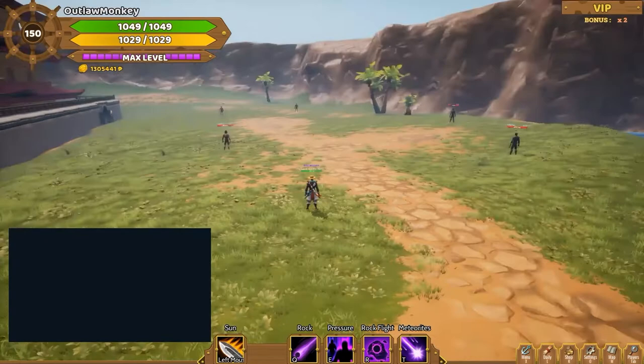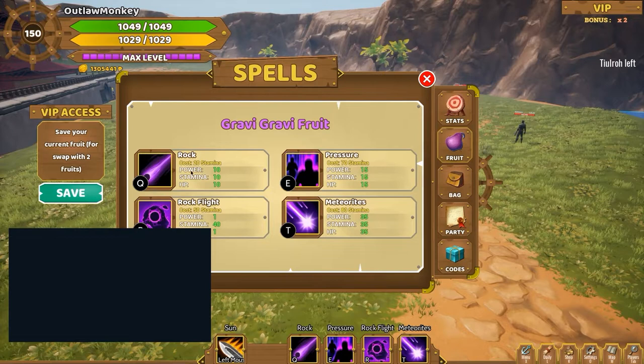Hello everyone! Today we're gonna take a look at the Gravifruit. The Gravifruit is a fruit with three abilities that do damage. One also acts as a stun ability and a fly ability.